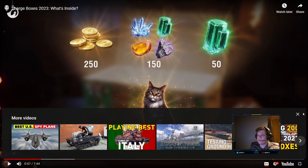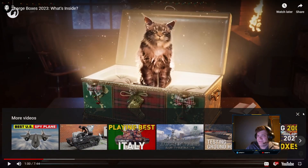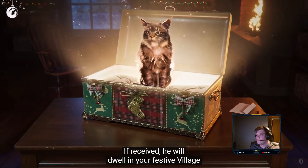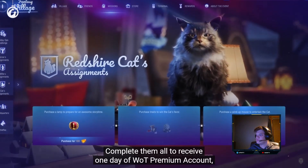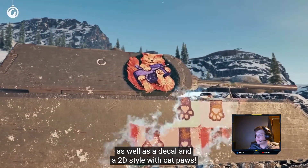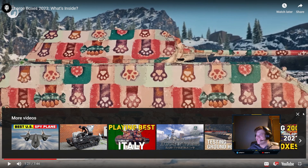Why would we want a cat? Because I'm pretty certain he's basically useless — he just gives you a few missions which give you nothing. The respectable and furry Red Shirt Cat is available in large boxes. If received, he will dwell in your festive village until the end of Holiday Ops and, as a respectable guest, he'll have assignments for you. Complete them all to receive one day of World of Tanks premium account, as well as a decal and a 2D style with cat paws. I actually love that 2D style — I might hopefully get Red Shirt Cat just so I can get the style.